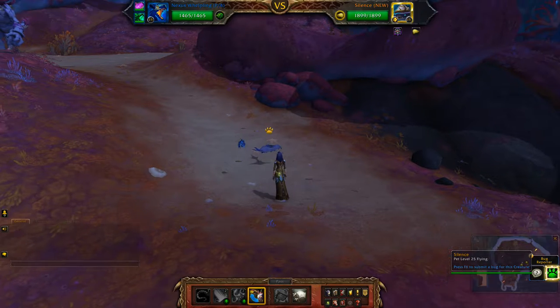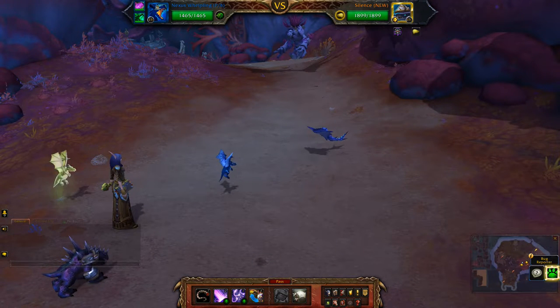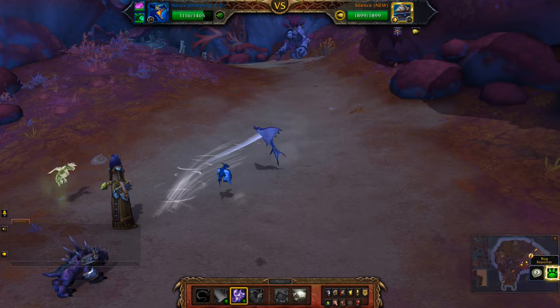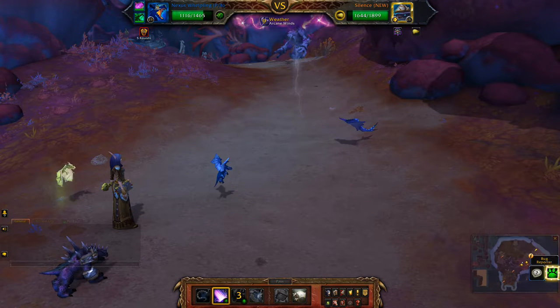Hey guys, this will be my team against Silence, which is a flying boss — Fly by X, Rip, and more. First off, I'm going to apply some weather, then I'm going to use Mana Surge until my pet's dead.